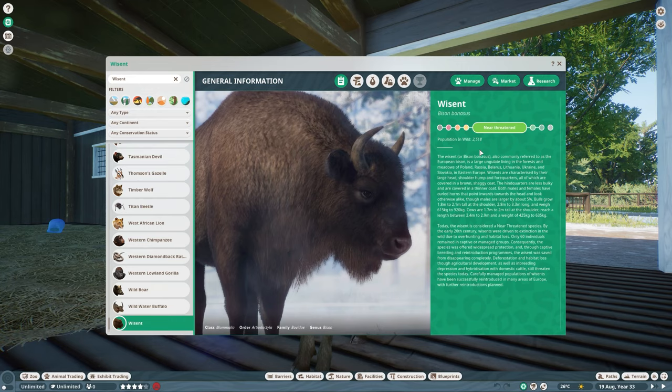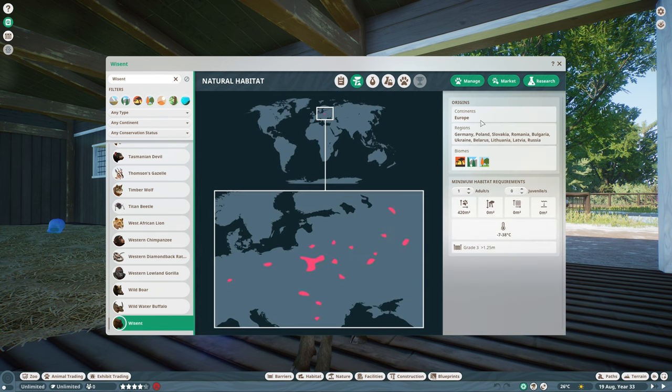Now let's quickly go over the zoopedia. The wisent is near-threatened. Their natural habitat is in Europe with a lot of countries. The biomes are grassland, taiga, and temperate. One adult needs 420 square meters of land, with no other requirements. Space goes up to 525, 630, and so on. The temperature requirement is minus 7 to 38 degrees — a pretty wide range — and they need fencing higher than 1.25 meters.